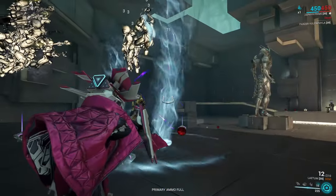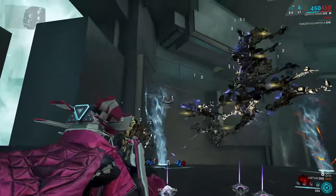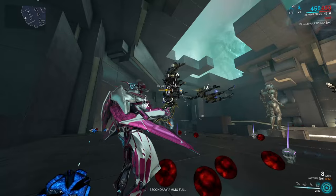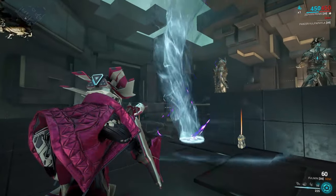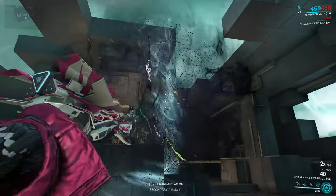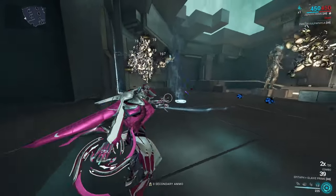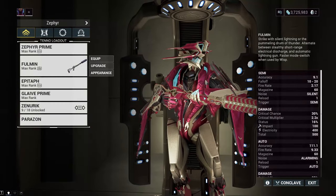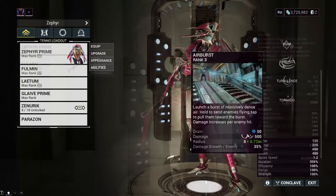This will take into account the highest base damage or elemental damage of any weapon, so here with this Latum modded for heat, it will adopt heat because it was doing higher damage. The way the Tornadoes inherit and inflict status effects is a little bit confusing. I will afflict it with Viral and then it will spread that to all these other enemies, but you do need to make sure that it is the highest element on whatever weapon you're using to get it applied. The 200% critical multiplier that the Tornadoes grant turns the crit chance on this Fulmin from 30% to 90%.